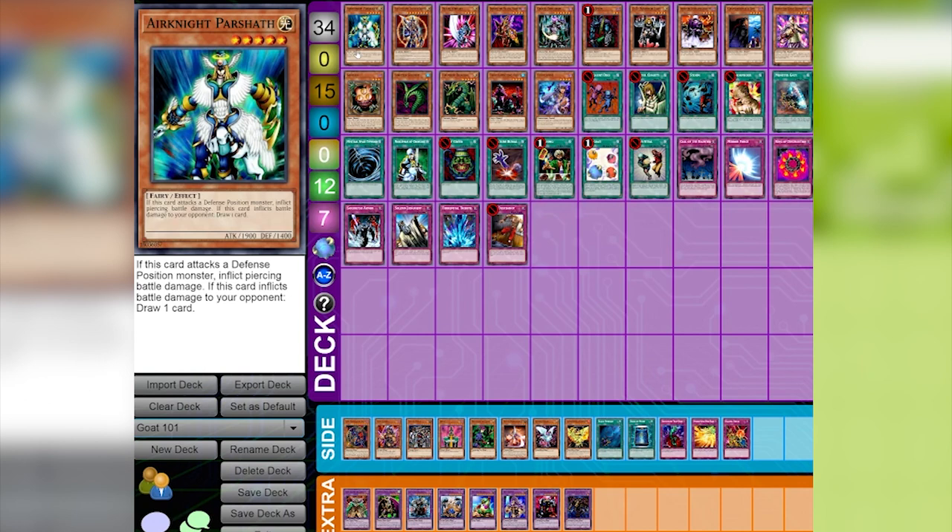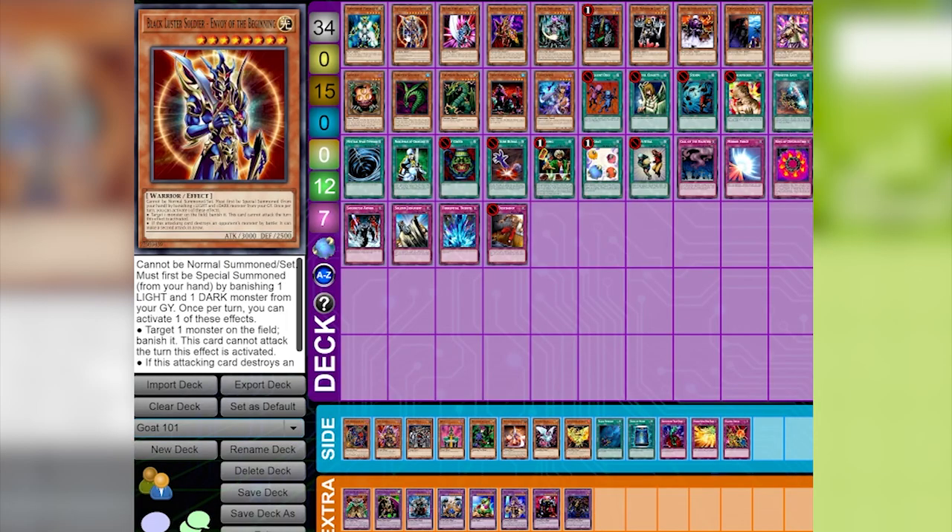In no particular order, we have Air Knight Parshath. You don't see it too much nowadays — it's more of a historical card. It's a one-tribute monster that inflicts piercing damage, and when it does, you get to draw a card. So when your opponent is playing Scapegoat or defense-position monsters, you can attack into them, apply offensive pressure, inflict damage, and draw cards. When it comes to boss monsters, we have to talk about Black Luster Soldier, Envoy of the Beginning. You banish a dark and a light monster from your graveyard to special summon him. He has two effects: he can attack twice, and he can banish a monster on the field — pretty nutty.